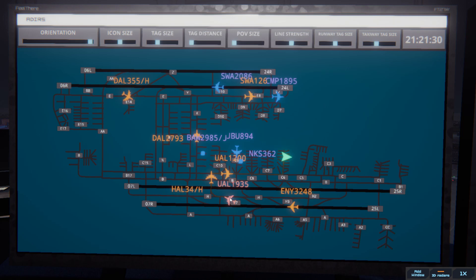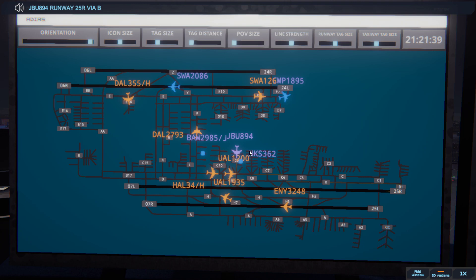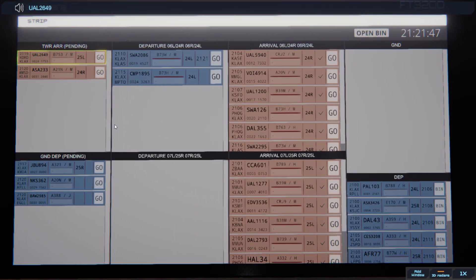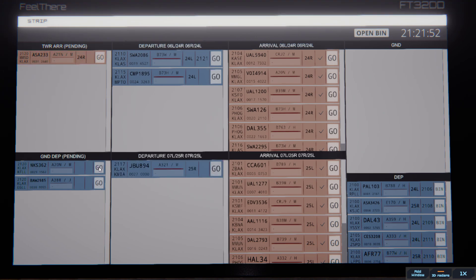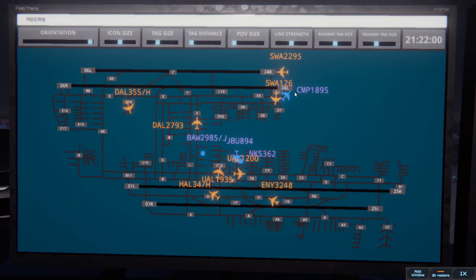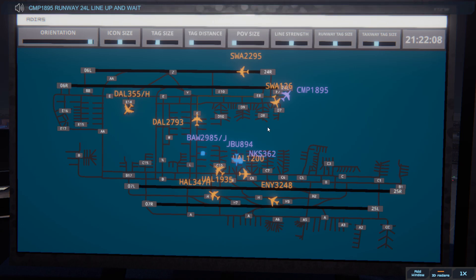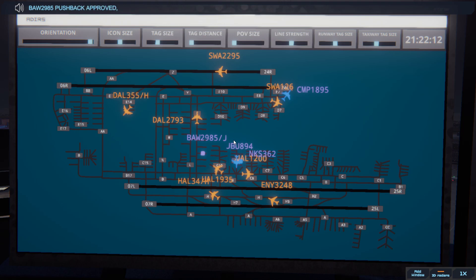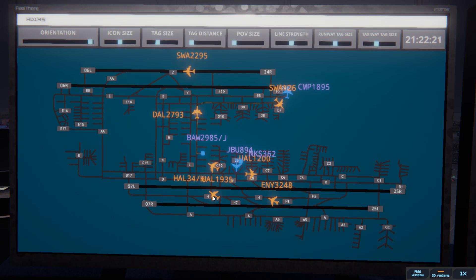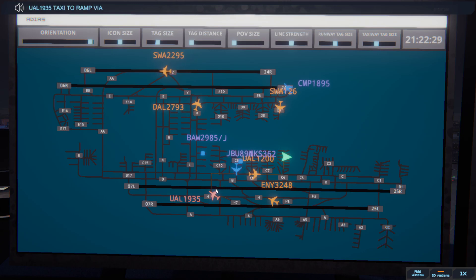Los Angeles ground, JetBlue 894 ready to taxi. Los Angeles tower, United 2649 on final 25L. JetBlue 894, runway 25R via Bravo. Runway 25R via Bravo, JetBlue 894. United 2649, runway 25L cleared to land. Runway 25L cleared to land, United 2649. Los Angeles ground, Speed Bird 2985 Super with information alpha, requesting push and start. COPA 1895, runway 24L line up and wait. Speed Bird 2985 Super, pushback approved, expect runway 24L. Ground, 24L, pushback approved, Speed Bird 2985 Super.